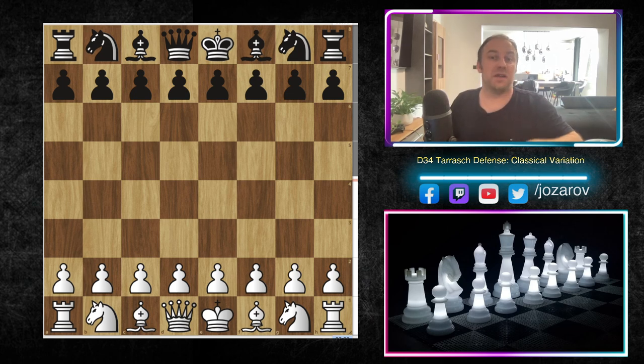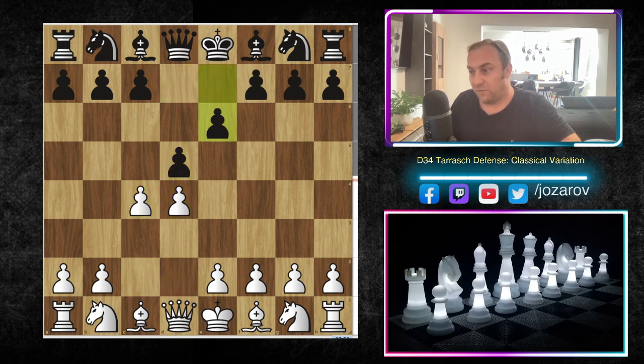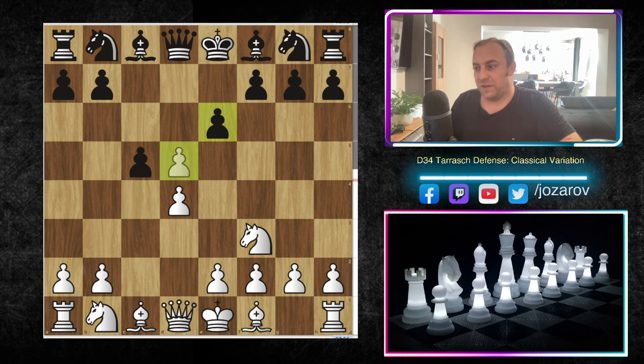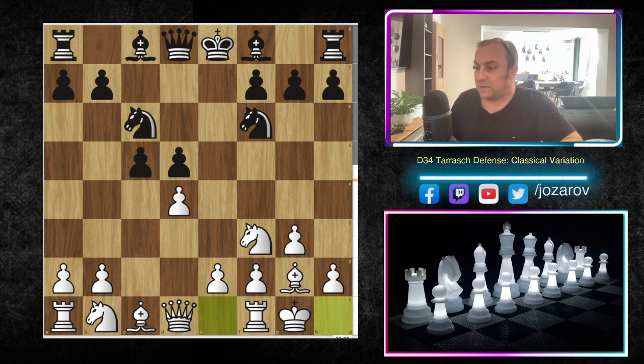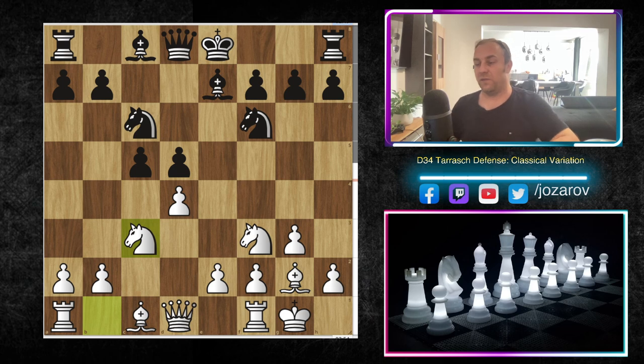Let's review what is the Queen's Gambit Declined, the Tarash Defense, and the classical normal variation. So: d4, d5, c4, e6, knight to f3 or knight to c3 — then the Tarash move c5. We take in the center: cxd5, exd5, and then g3 or knight to c3, knight to f6, bishop to g2, knight to c6, castling, bishop to e7 — reaching the most popular line with knight to c3.